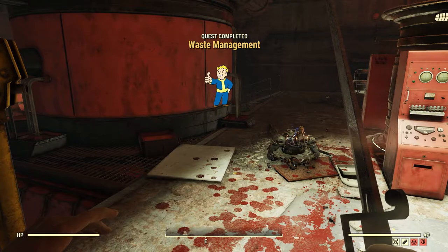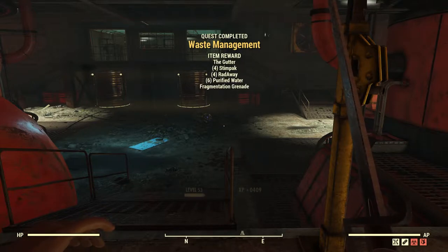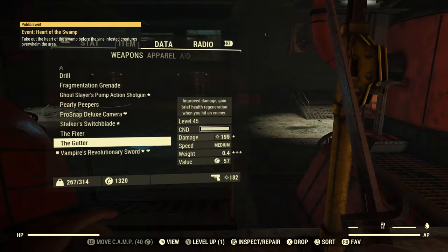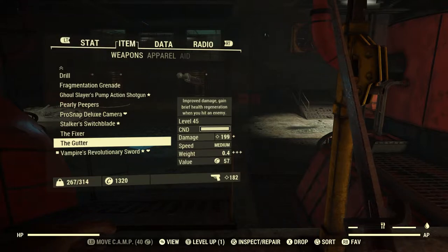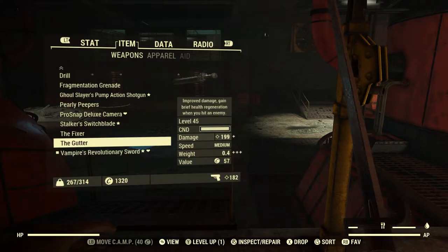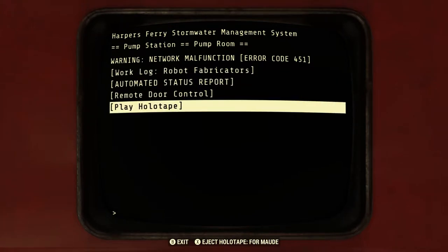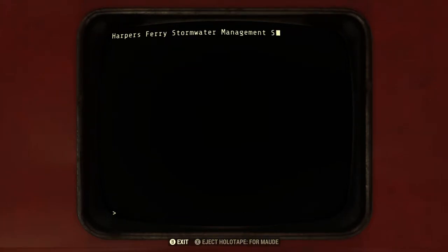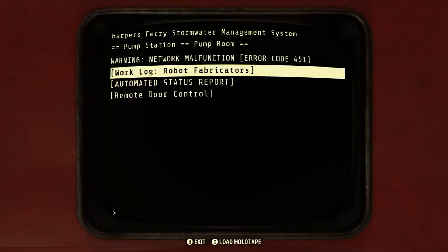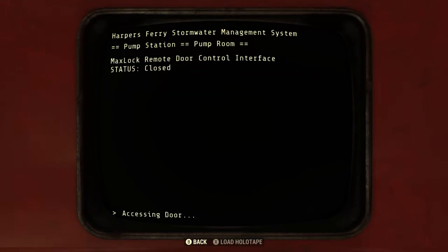You know, I might actually be able to use the weapon I get here - it's called the Gutter. Look at that, the Gutter right there. It does the same thing as the vampire's effect - improved damage, gain brief health regeneration when you hit an enemy. This does 199 damage, it's stronger than the weapon I'm using now. You know what, we'll use it for now. Let's do this so we can get out of here - let's play it and then eject it. I should have listened to it first, oops. Wait, did I even open the door? Let's go.